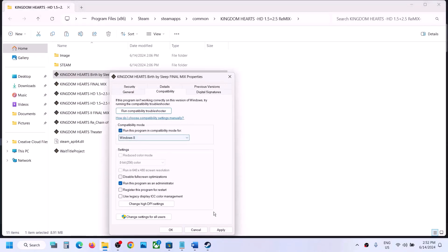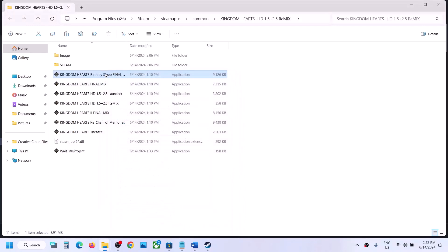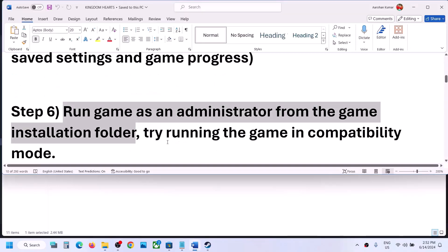If that does not work, go to Properties and under Compatibility Mode select Windows 8, then hit Apply and click OK and launch the game. If that does not work try Windows 7, then hit Apply, click OK, and launch the game. You can do the same with all EXE files and then check.